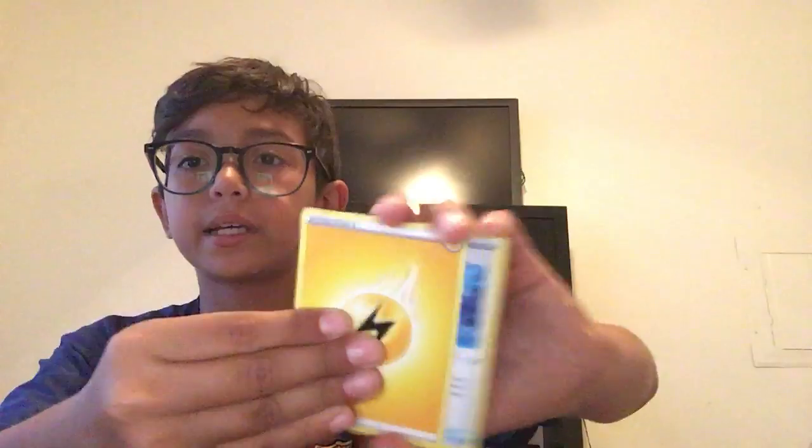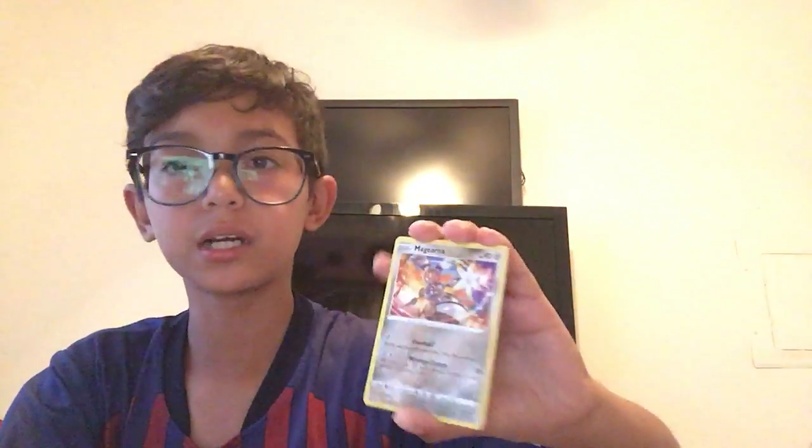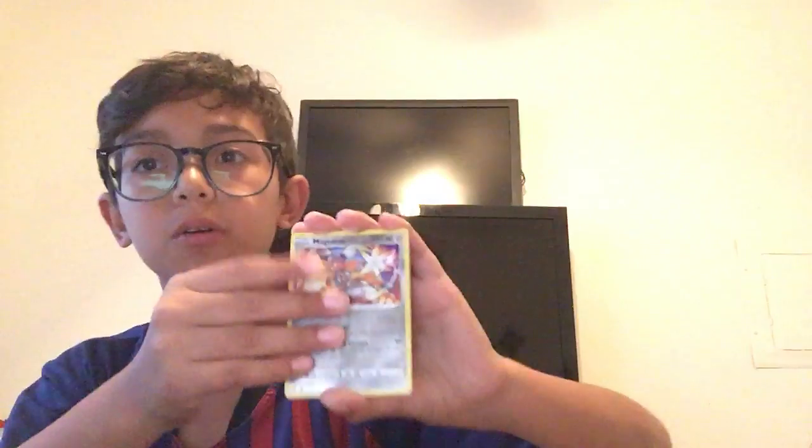That made me confident! Let's open some Vivid Voltage. I see something - water type. Green code card. Card trick. Lightning energy, rocky helmet. Alister, Heroes' Medal, Oshawott, Duskull, Ferroseed, Riolu, Sandalit, Magearna reverse holo.